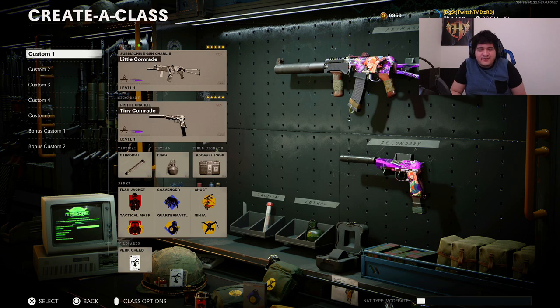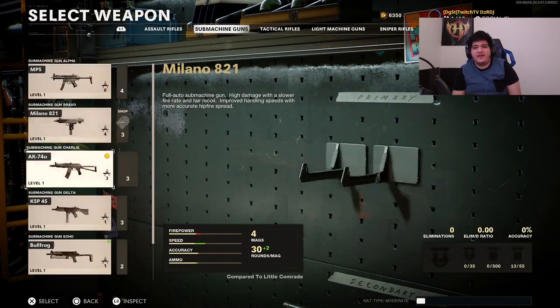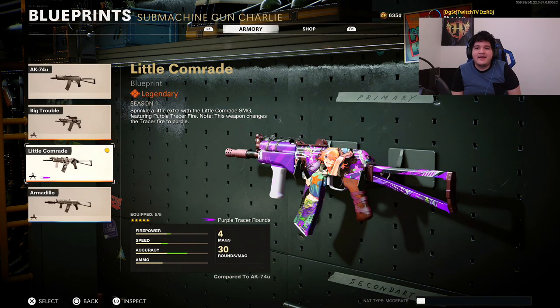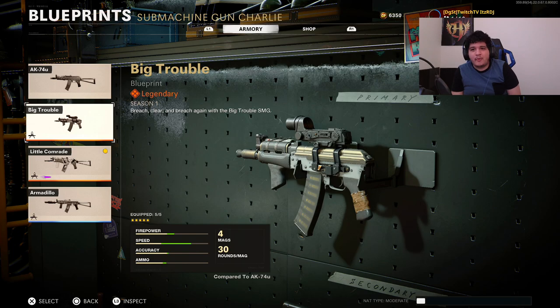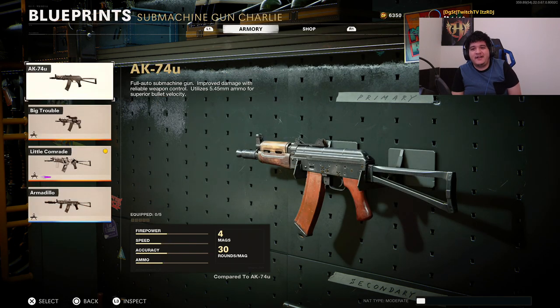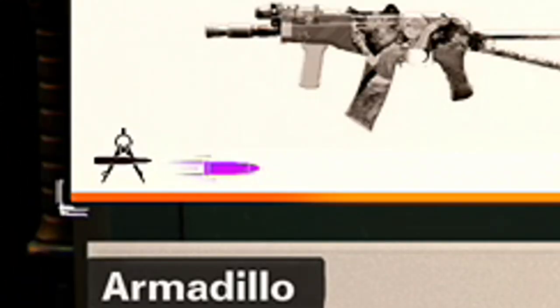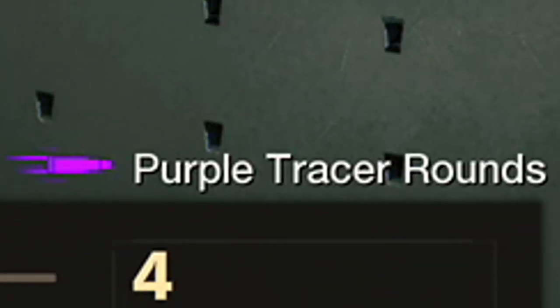So there are a couple of tracer packs and tracer guns you can now have in Cold War and Warzone, and some of you are wondering how you get these colorful bullets on your gun. First of all, there's this whole methodology of blueprints. Basically a blueprint — as you guys can see — we have the base variants of these guns, but if you click on your guns there are blueprints: the Big Trouble blueprint, the Little Comrade blueprint, the Armadillo blueprint — these are all variants of the base gun. When you see blueprints that have a little pink, green, or blue bullet icon on them, that bullet indicates it is a colorful tracer round.